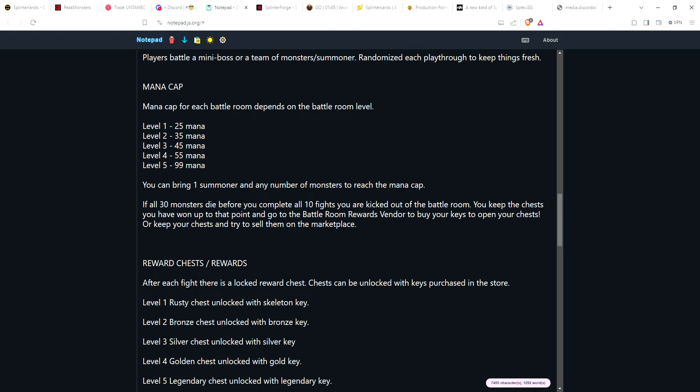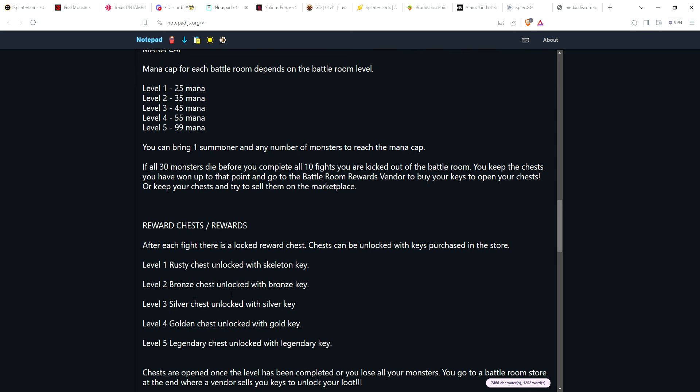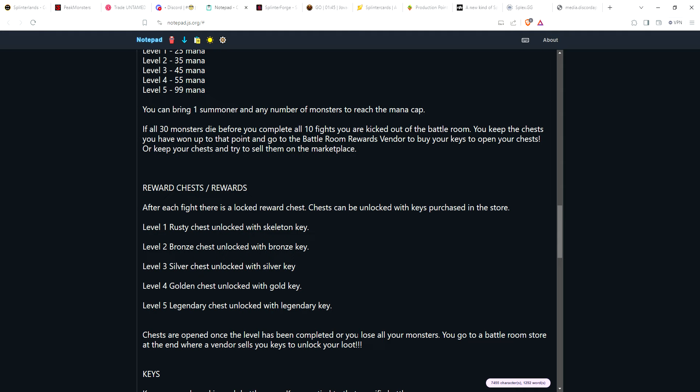After each fight you get a locked rewards chest, and the chest can be unlocked with keys purchased in the reward store from the vendor once you get to the end. Level one chests are rusty chests unlocked with a skeleton key. Level two earns bronze chests with a bronze key, level three is silver, level four is golden, and level five is a legendary chest. Chests are opened once the level is completed or you lose all your monsters.